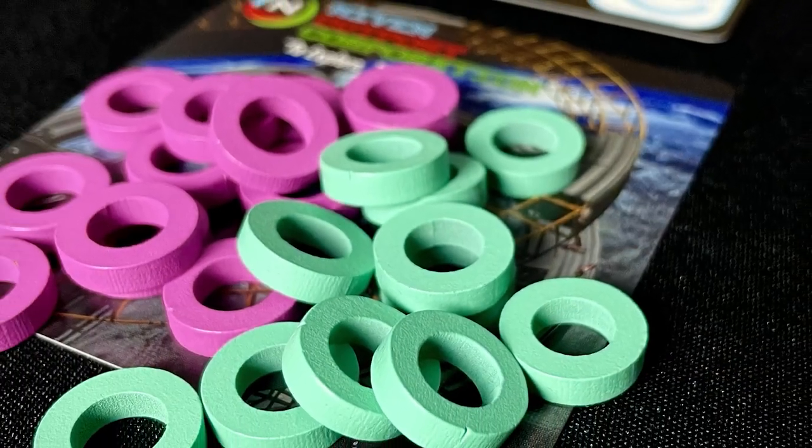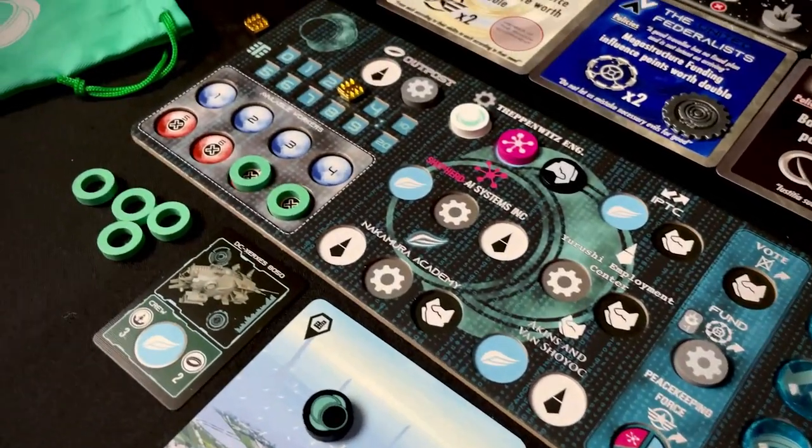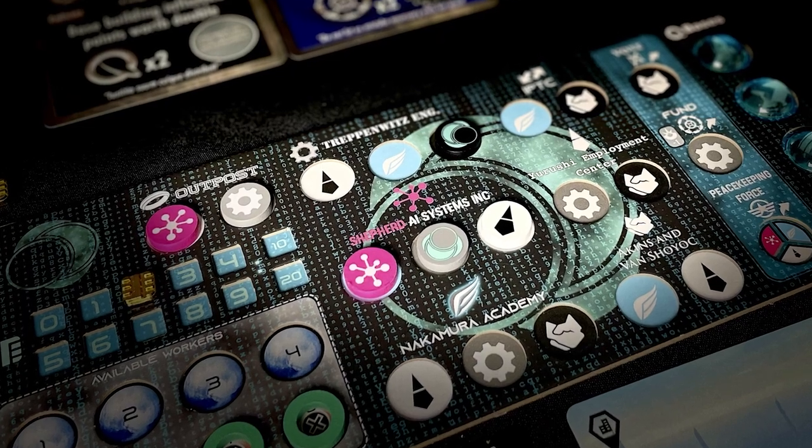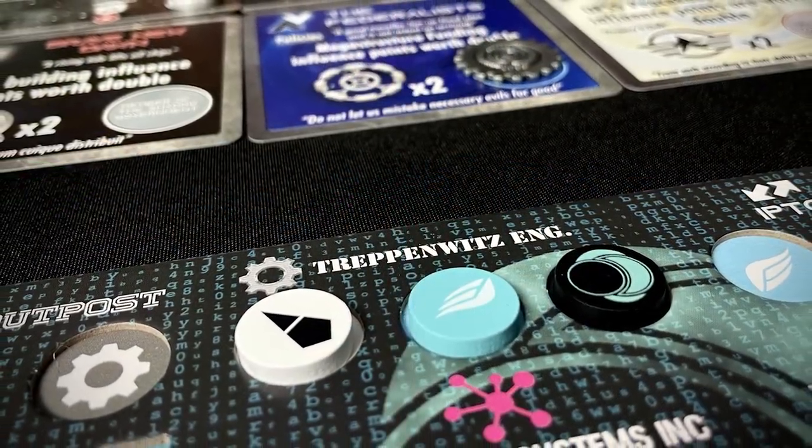So why might you place a worker straight onto your city leave card instead of placing it onto an action? When you do this you immediately build an outpost, meaning that you take an outpost token of your colour from the Niven Outpost Corporation card and place it near your player board. You may only build a maximum of two outposts per round using this method. When placing workers, only one worker can go into each available space. Most workers may only be placed onto spaces that correspond to their colour and icon. The exception is the algorithm workers, which are wild and can be placed onto any available space. When a whole action is filled with workers you may then perform that action in the next phase, the action phase.